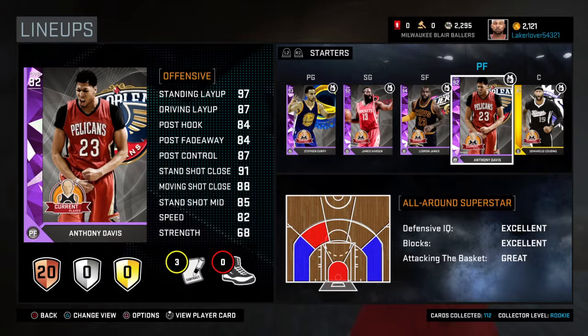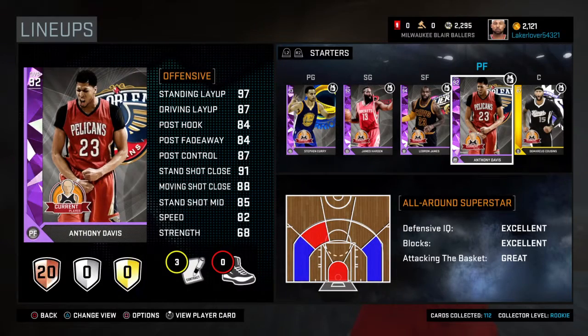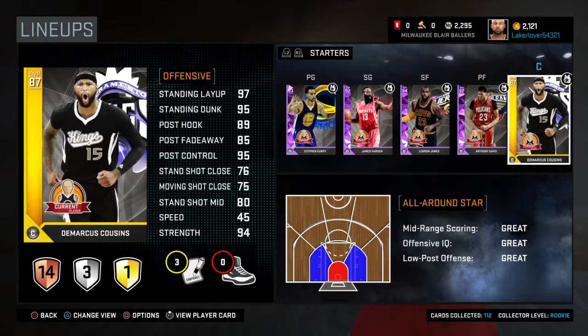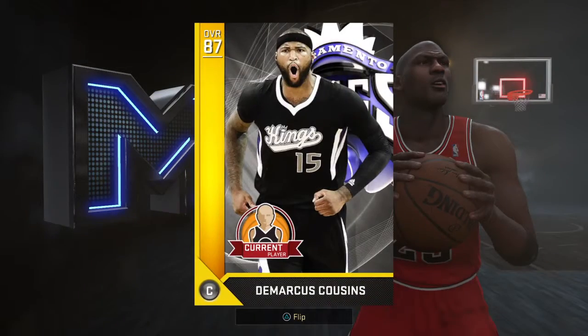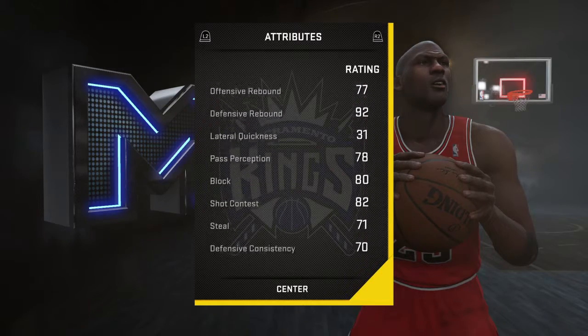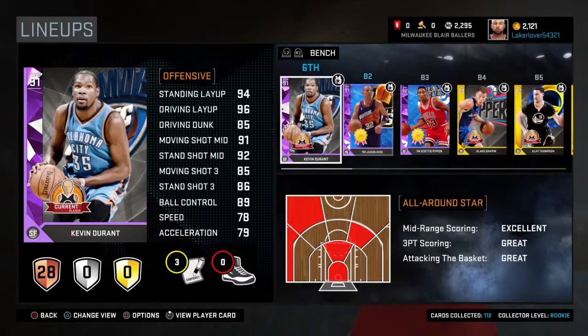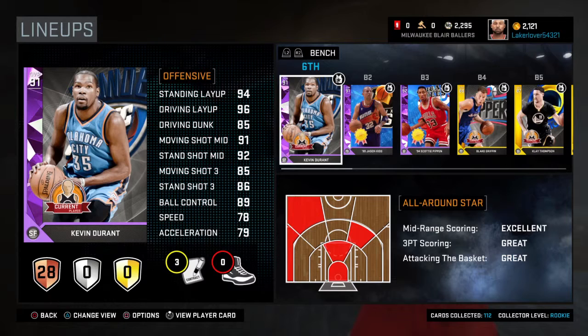Anthony Davis is my favorite amethyst player in the game right now — so good, boxes out, rebounding, blocking, just does so many good things. DeMarcus Cousins — I have him because he can dunk very well: standing dunk is 95. He's a good rebounder and is better overall than DeAndre Jordan, though DeAndre is great too.